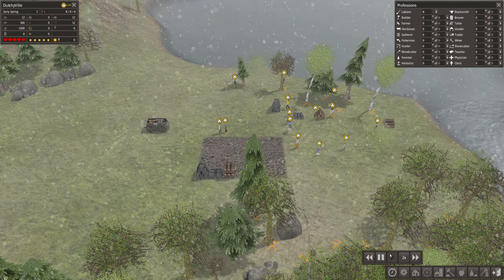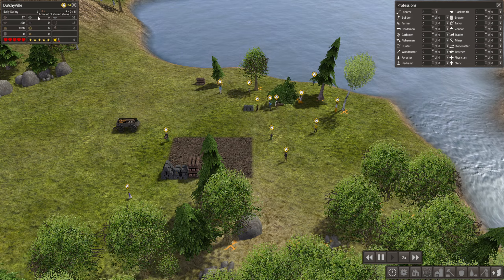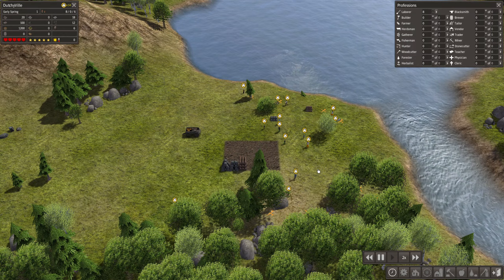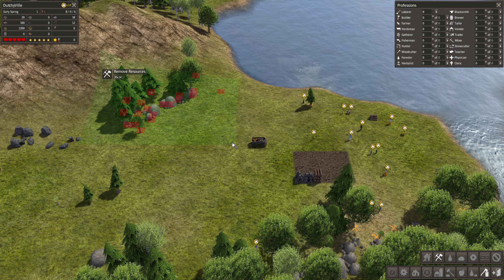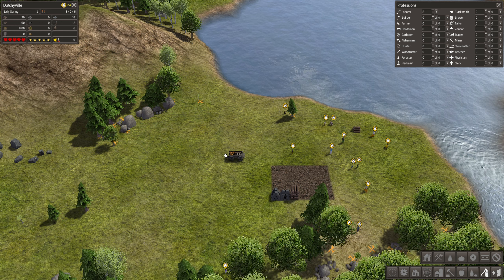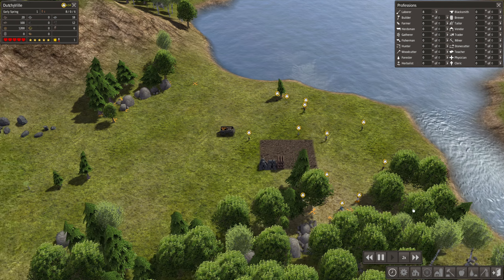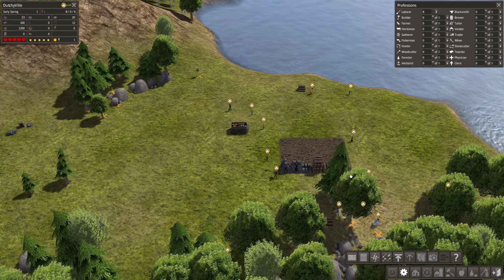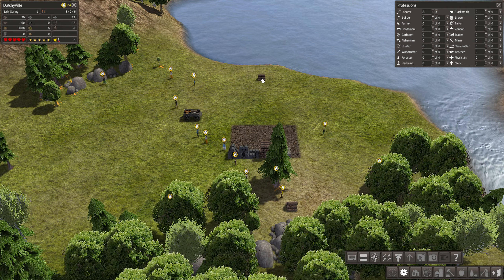I'll have them haul everything to the stockpile and tell them to remove all of this - I think we need a bit more wood. I can speed up the game to speed two. Now we have 17 logs and 16 iron but we don't have any stone yet. With 29 logs - that's absolutely nothing. I think one tree doesn't give that much.